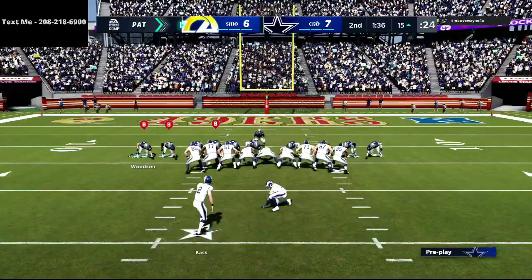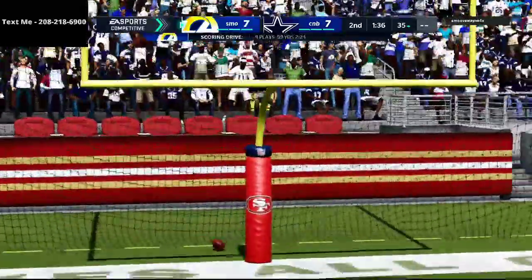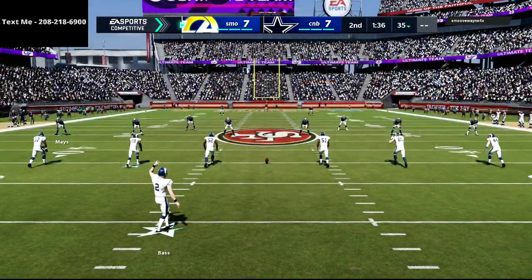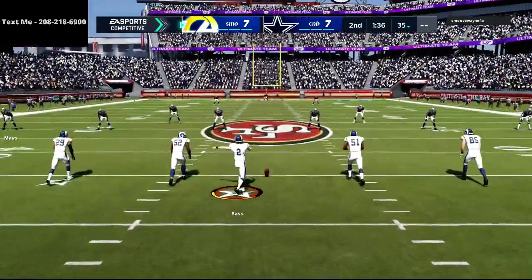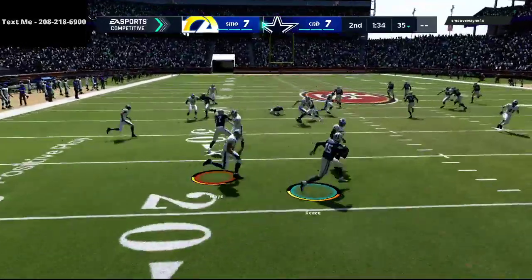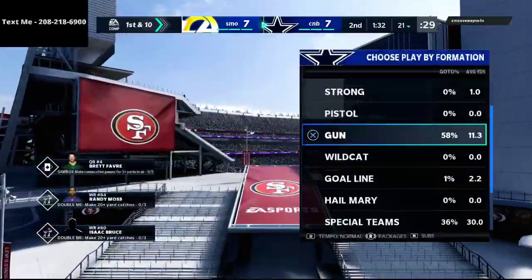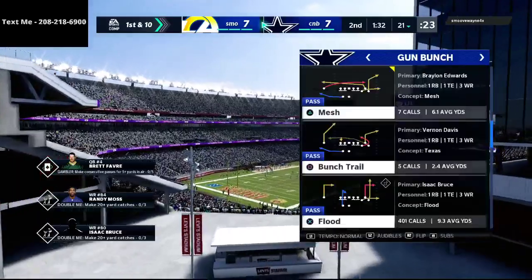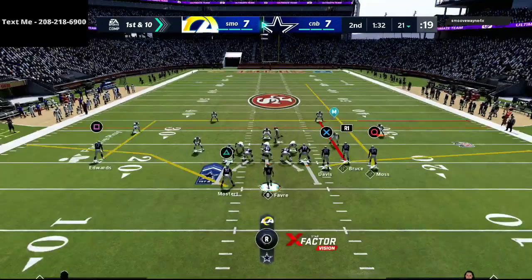If you have any questions as we go through this video, you can always text me — my cell phone number is in the top left corner of the screen. I also release free offensive and defensive schemes every single week just to my text message members. They always get a video every Saturday that gives you a new offense or a new defense to try out — normally about an hour in length. You can text the word Madden to 208-218-6900.